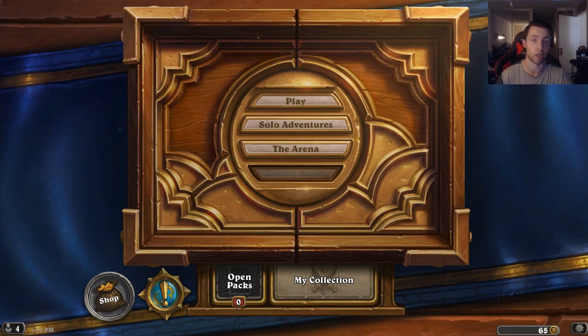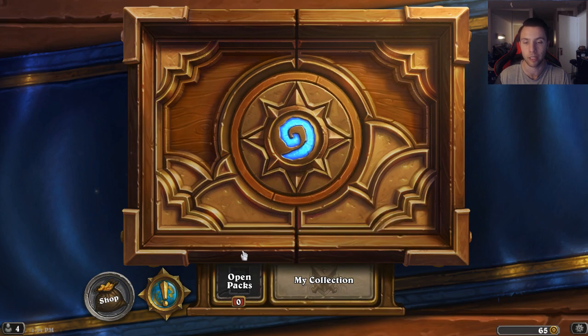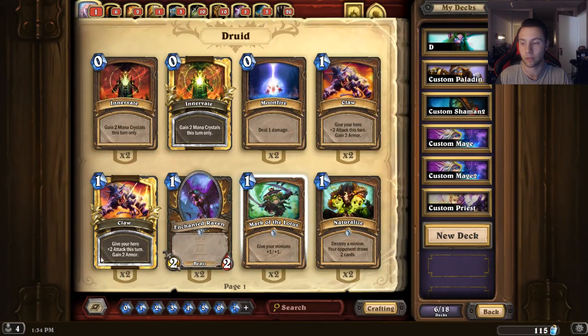Instead of having to drag each card individually, Hearthstone made an update about a week or two ago allowing you to copy and paste any deck that you see that you'd like to play, as long as it's written out in text. So all you need to do is first open up My Collection and then go to the website of your choice to find a deck.